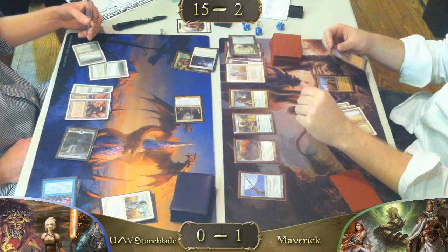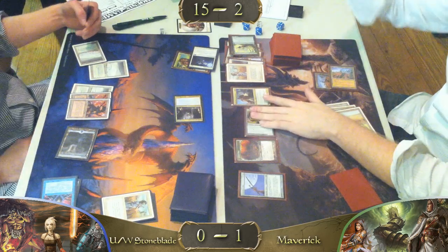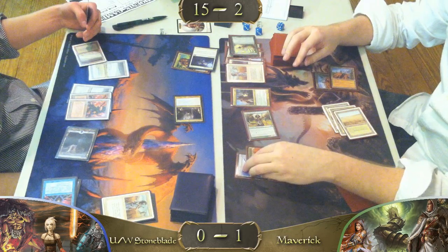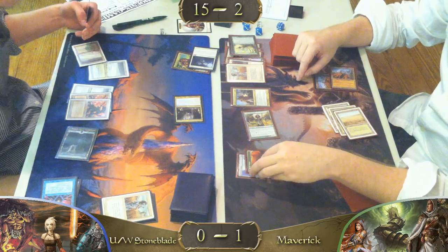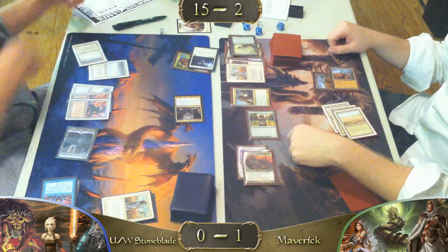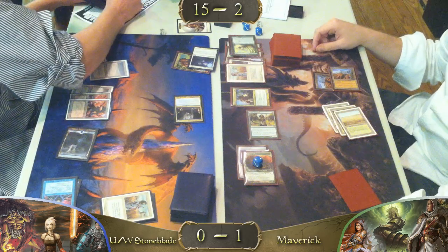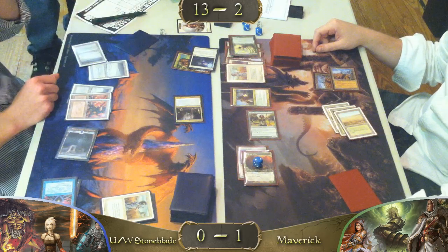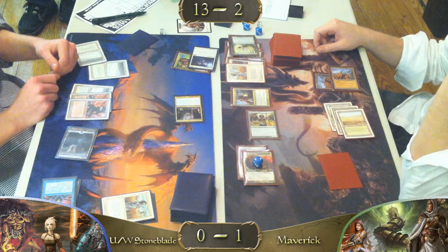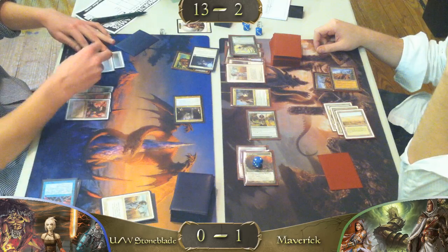I think he could live another turn easily — he gets another Jitte hit in there, gets up to six life. Knight's holding back the four, takes the Angel hit, he's back to square one but has a Knight on the board. He can just stall and then get there with Knight, which is not bad at all. Another reason why Jitte is the best equipment of all time — a lot of people try to debate between Sword of Fire and Ice and Jitte, but I say Jitte every time.